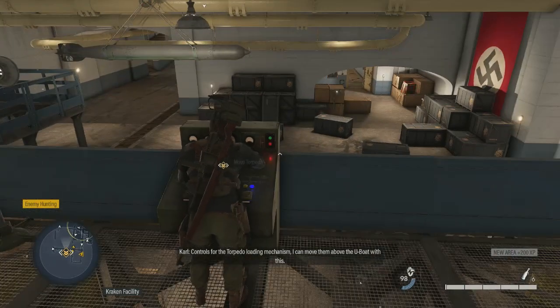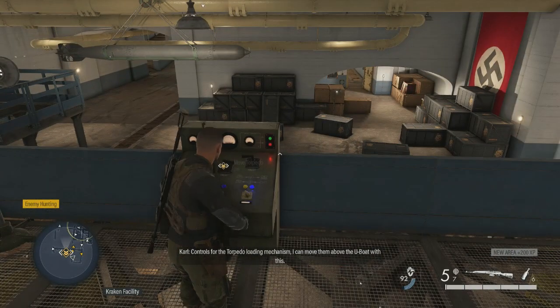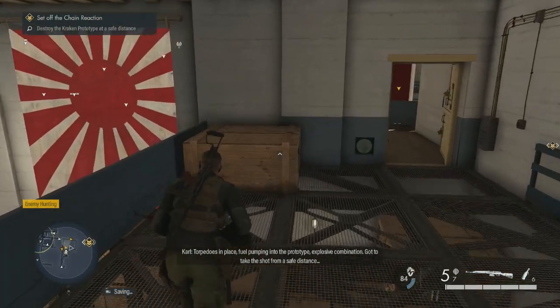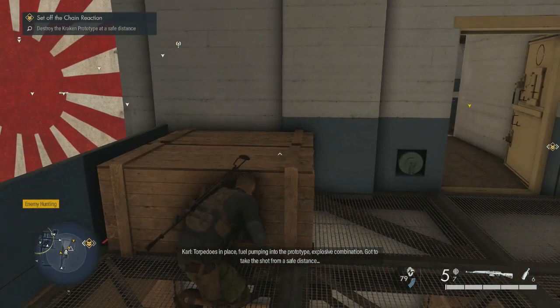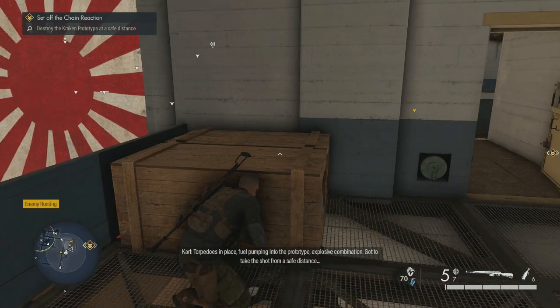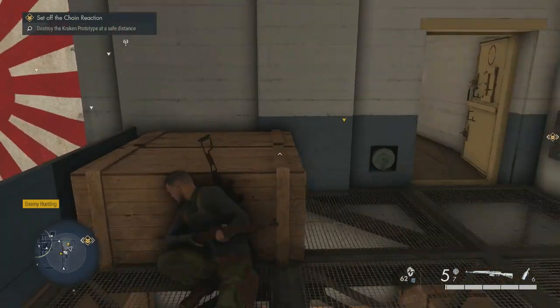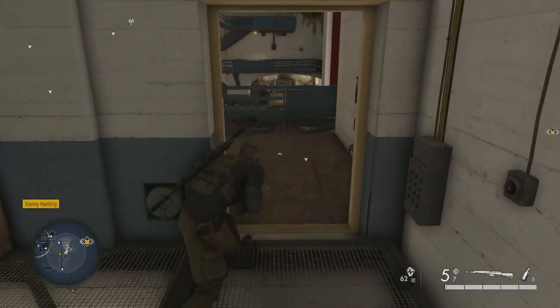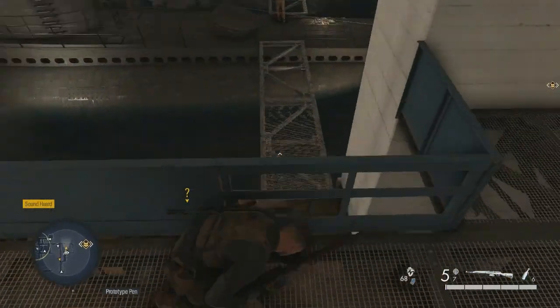Let's go ahead and move the torpedoes — there it is, that's done. Fuel pumping mission done. Explosive combination set — we gotta take the shot from a safe distance, and then we gotta leave the area. That's all we gotta do.